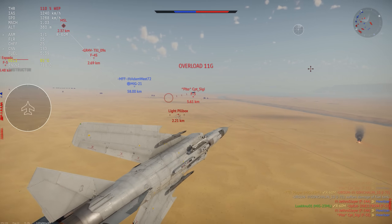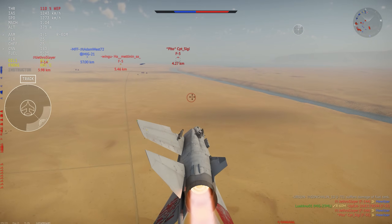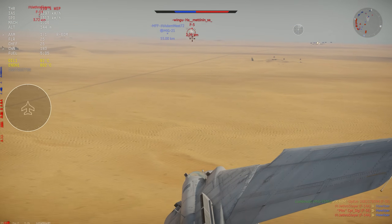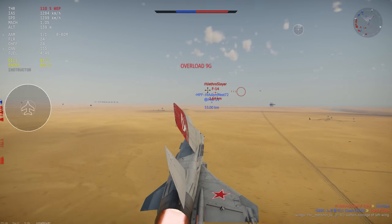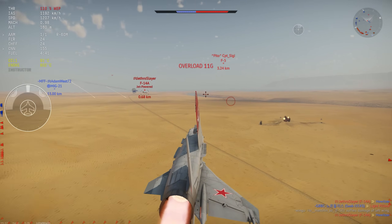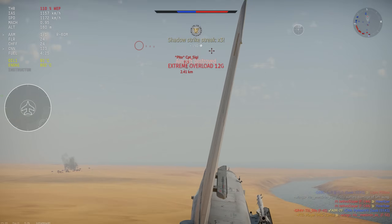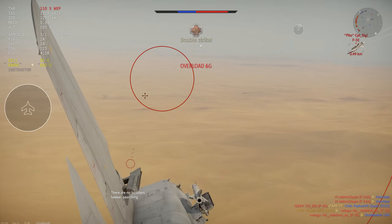Even if you get four people on you, you can just turn a little bit, they will burn their speed away, and you can disengage and let your teammates eat everyone up. Do be careful if you have your wings swept all the way back — your turn rate is noticeably worse, and at 100% wing sweep it's going to piss away your energy very quickly. But if you are around Mach and the wings start coming out a little bit, you stabilize very quickly.